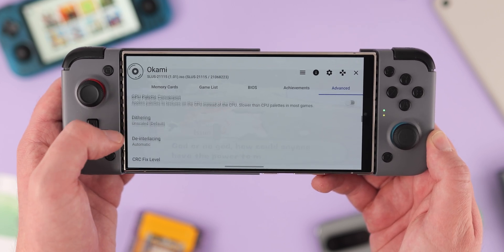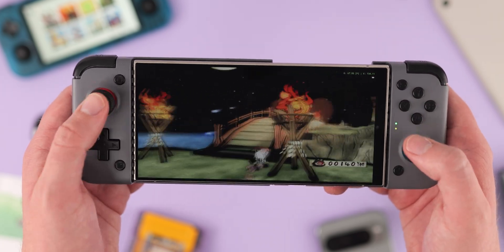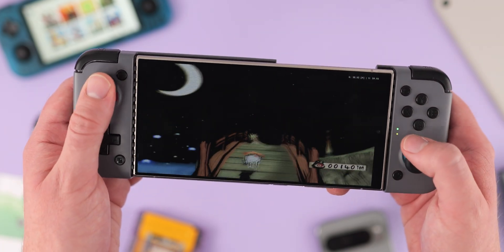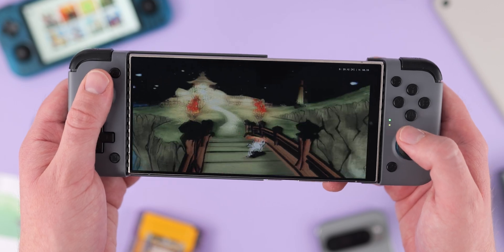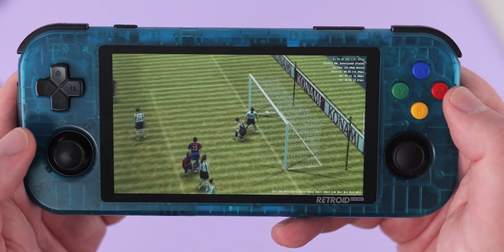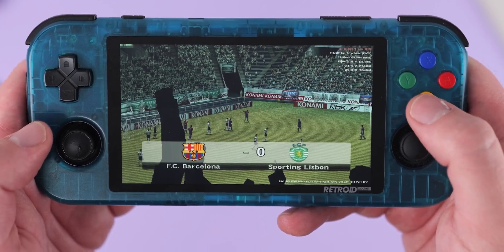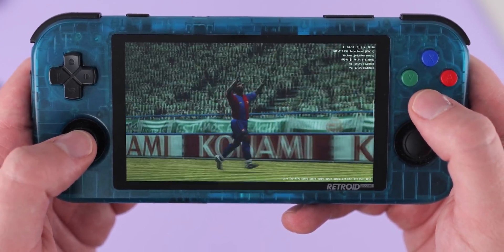PS2 emulation is still quite taxing on most phones, so to get above or even close to 60fps on your favourite titles, you might need to make some adjustments and lower some settings. Luckily, Nether SX2 has a myriad of options to tweak, and lots of guides online on how to do it, and I will leave a link down in the description if you do want to get started playing PS2 games on your Android phone.